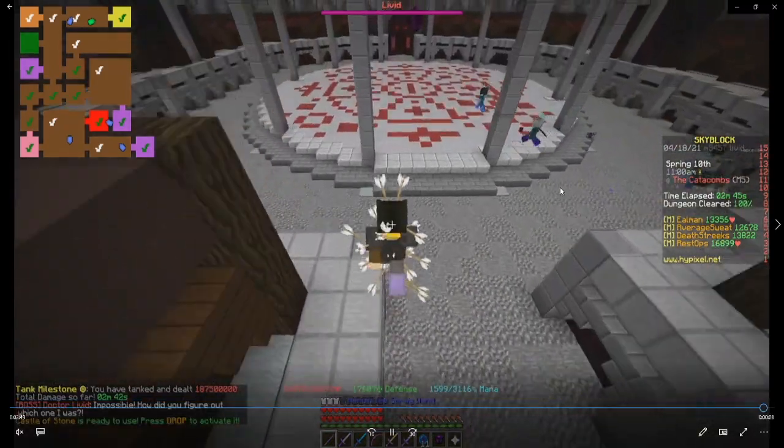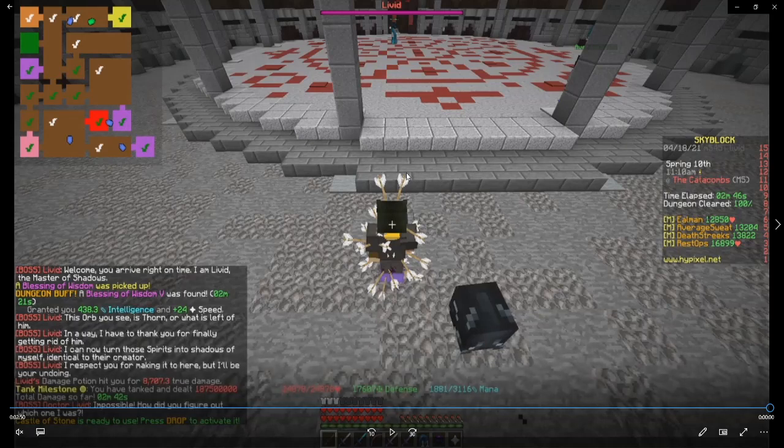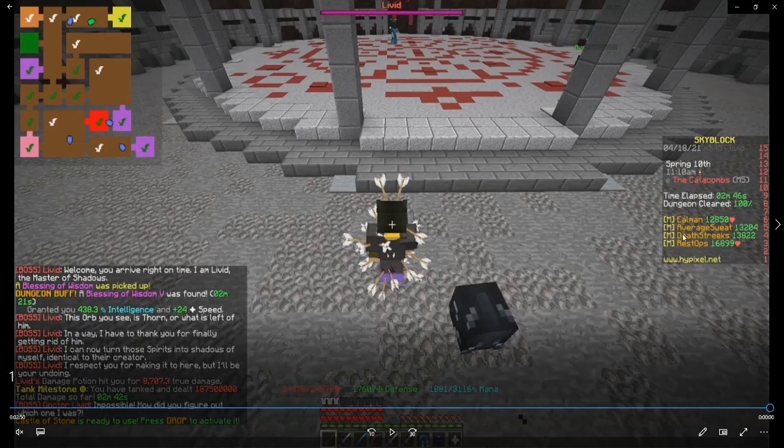They kill the boss fast because my team is really good, and the run is done. I hope you guys learned a lot from this. If you want to learn about left-click mage and right-click mage, AverageThreat and Deathstreaks have a video on it — it'll be in the description for both of them. If you have any more questions you can join my Discord and ask me — I may not respond super fast because I'm lazy, but I'll respond eventually. I hope you guys enjoyed, take care.